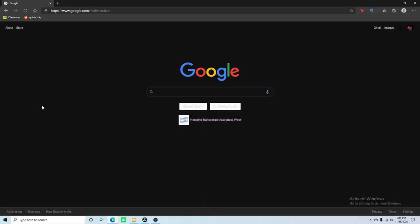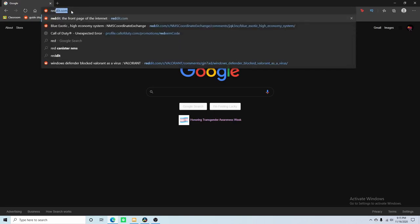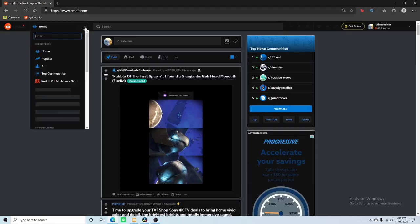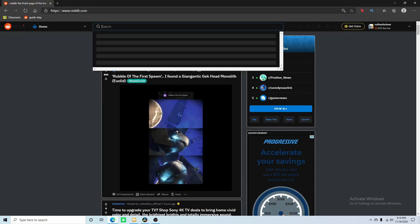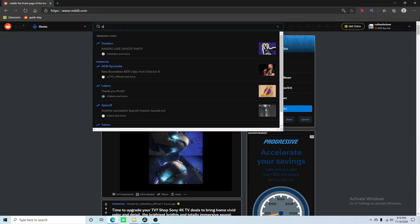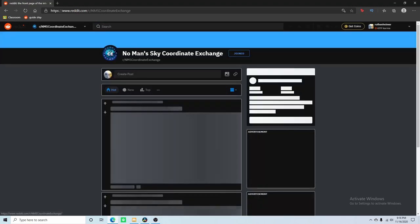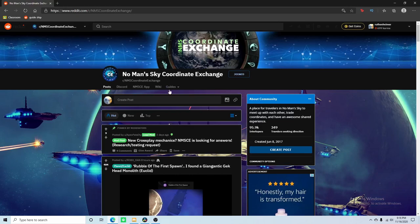Here we are. Step one. Ignore the 'activate Windows' thing — I'm just a cheap person and don't want to pay the $100 for Windows. Our step one will be to go to Reddit.com because we want to find the No Man's Sky Coordinate Exchange. I'm a member of it, but you can find it if you're not a member just by searching in the top. If you do NMS it'll probably come up. Click on it, here you are, and you can join it.